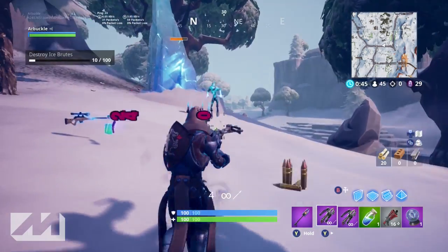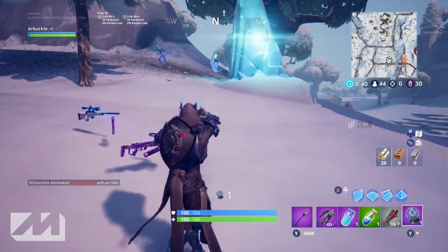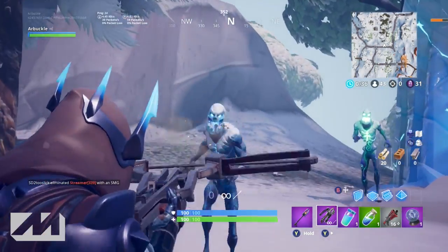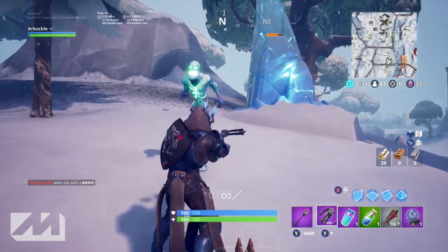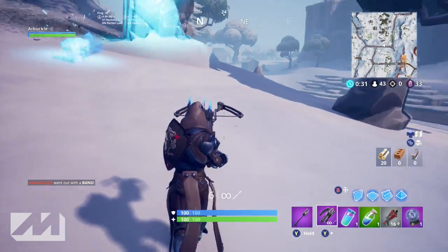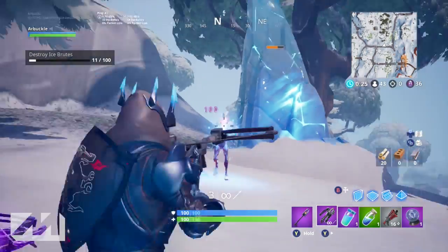I would recommend going somewhere secluded — try not to go to one of the hot spots. I know there are ice shards all over the map, but at the beginning you don't want to go somewhere like Tilted or Retail. I tend to land Retail and run out toward Paradise, kind of get lost out in no man's land — that's where I go after the ice shards and kill zombies to knock out the challenges.